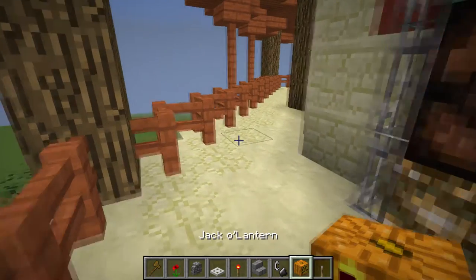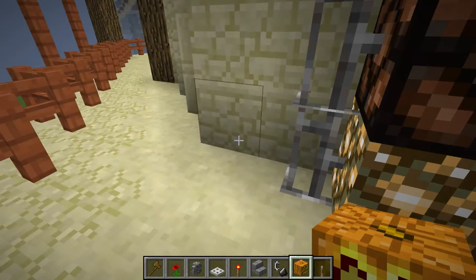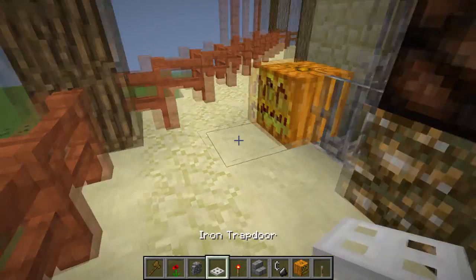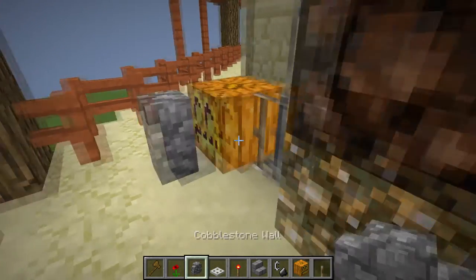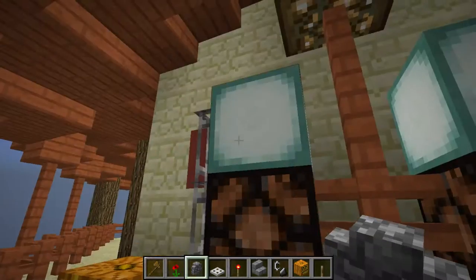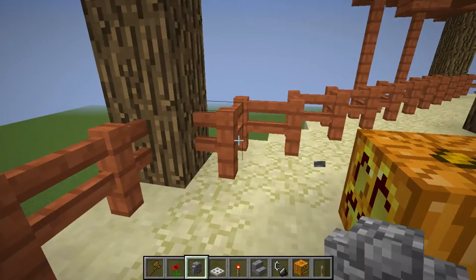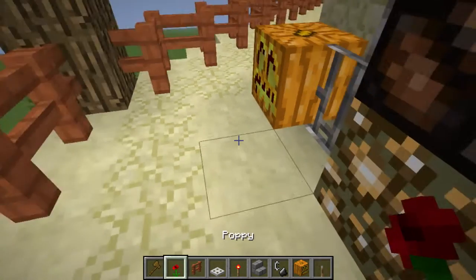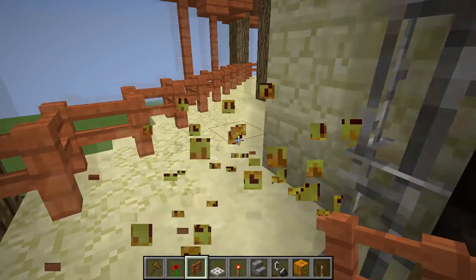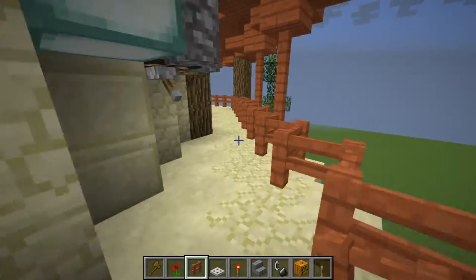Redstone lamps and iron bars interact with all of them. Even jack-o-lanterns behave the same as glowstone or sea lanterns with cobblestone walls or with wooden fences — they just don't join. That's something you have to bear in mind when you want to make big lamps.